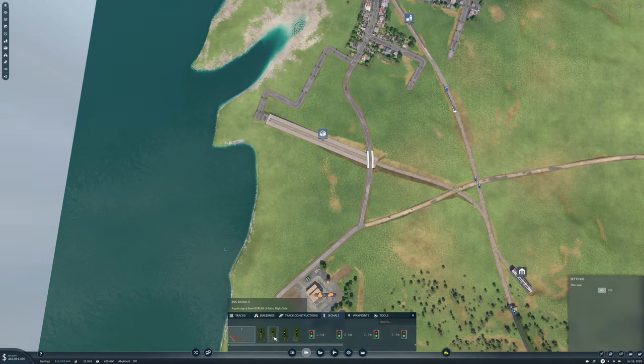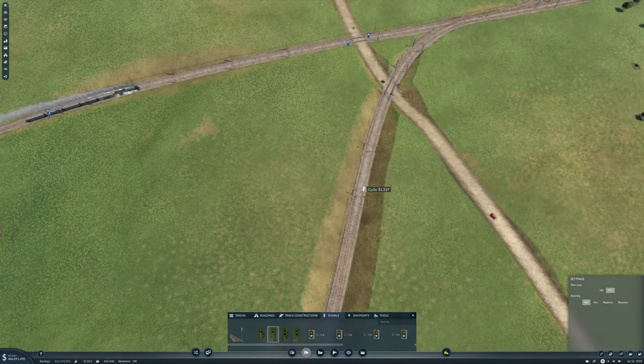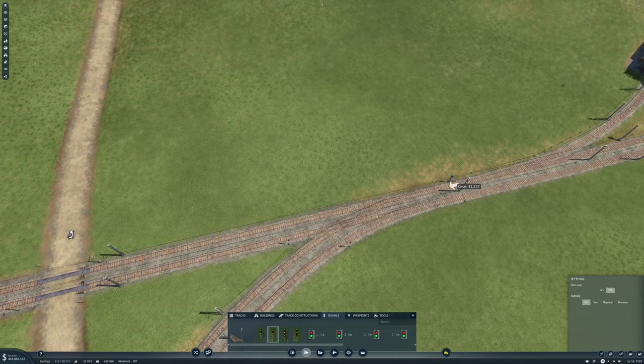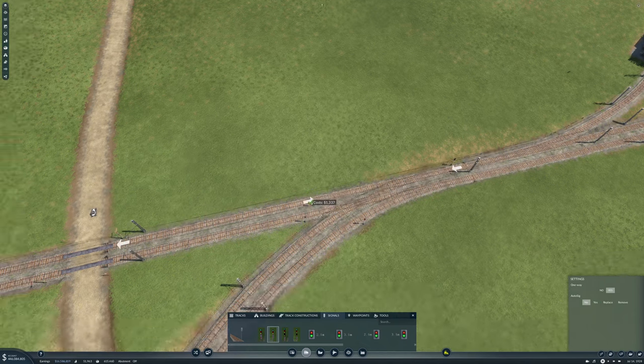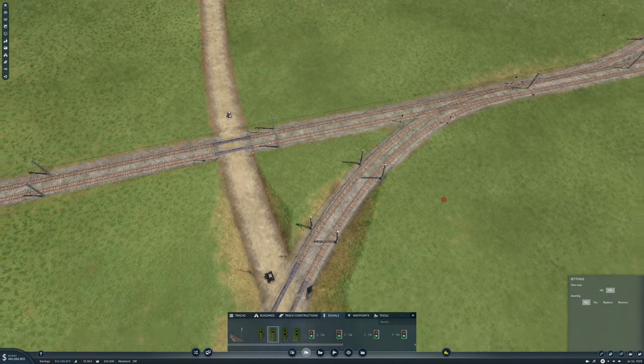We need some signals — sky train signal, cool. No auto signal. So we want a signal here and here, then we want a signal coming in here and here, we want a signal here, and I actually think that's all we need.